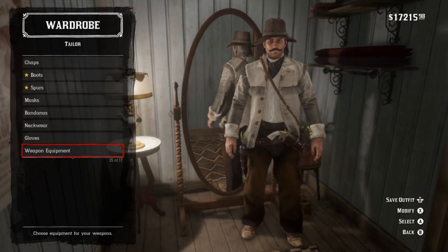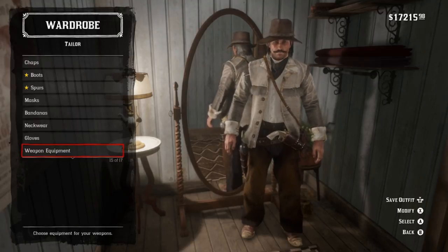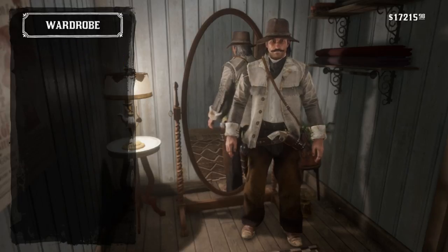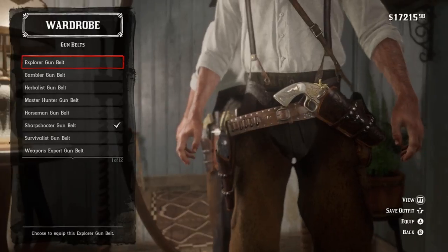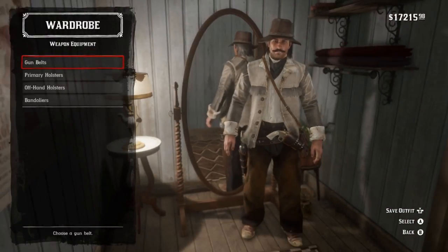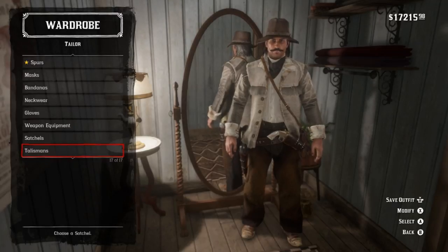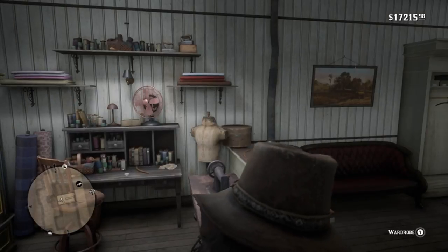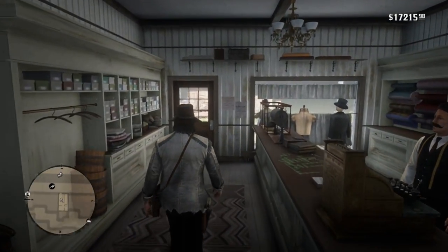No gloves. Weapon and equipment — honestly dealer's choice. Looking at the photo, it looks very plain but maybe a little stylized; we don't really see a holster at all. The explorer gun belt actually kind of matches decently enough, just not in color. So yeah, completely dealer's choice, and no bandolier. Satchels and talismans are also completely dealer's choice.